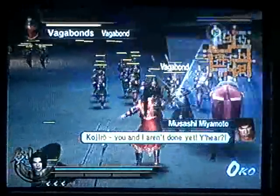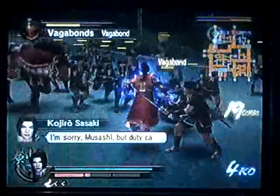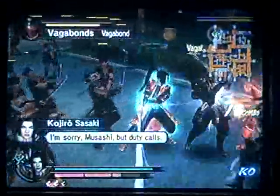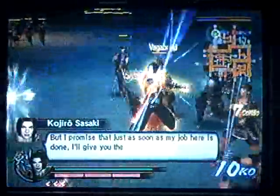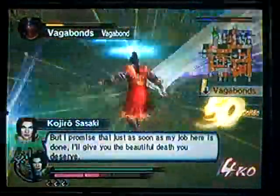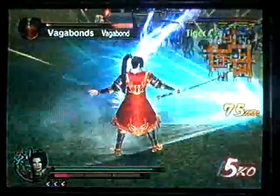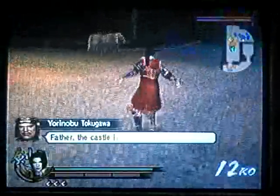First off, we gotta kill these Vagabonds. If only I had ice on it — that makes it so much easier. Because for Kojiro, ice element is so epic. Come on. Two down, and a few more to go.